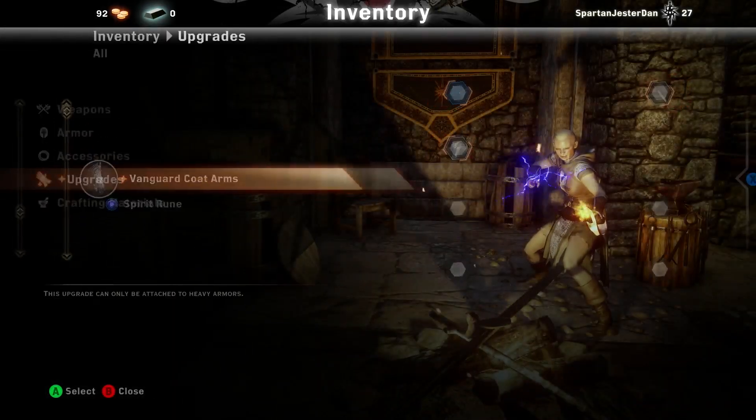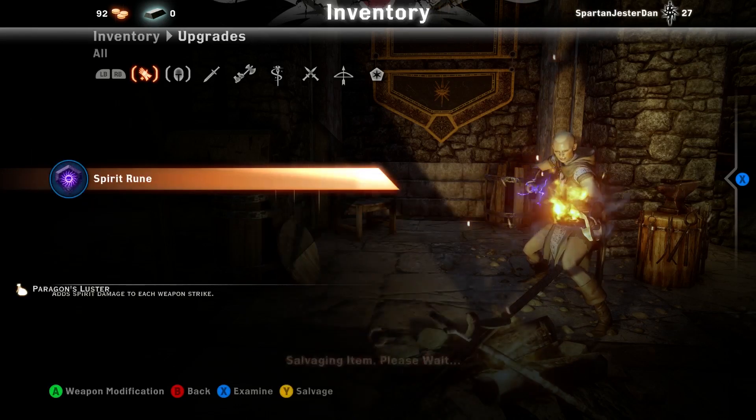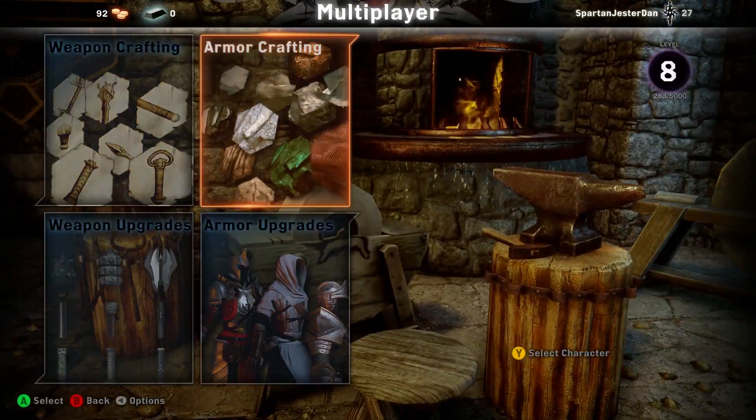The best way to start off is when you have gear that you don't want. If you salvage gear it gives you materials — things like Paragren's Luster — which you then use to craft. You don't go into armor upgrades; you actually go into armor crafting.